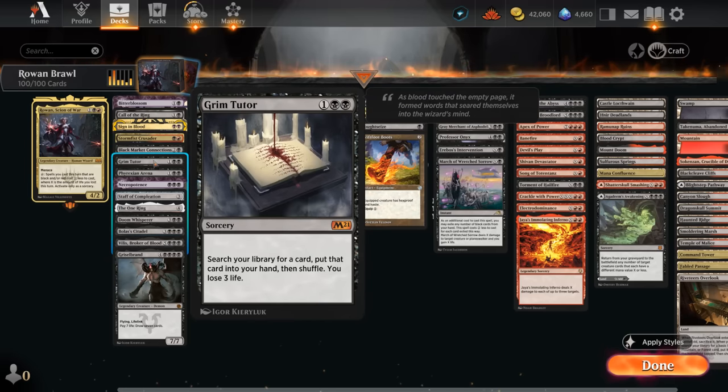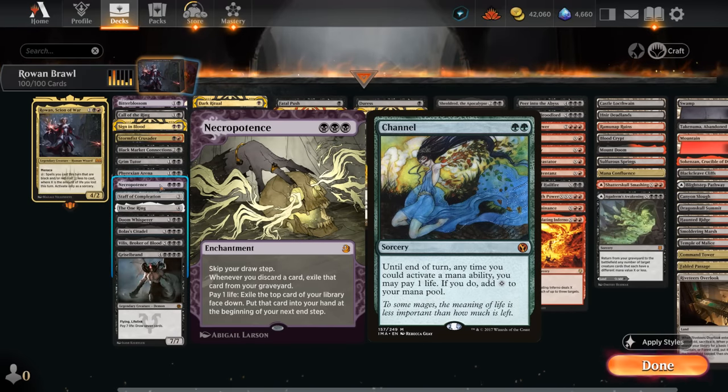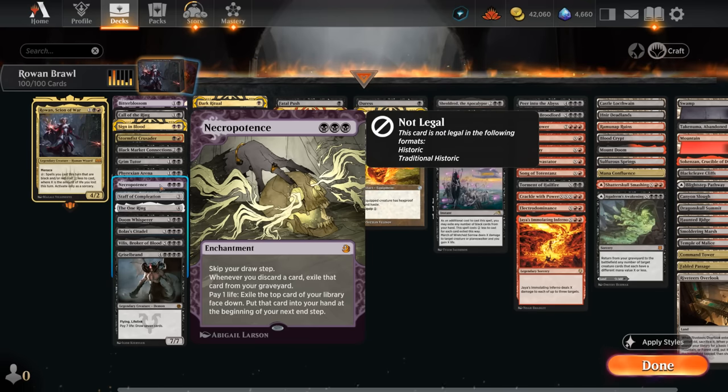Grim Tutor can lose three life to find any card in our deck, potentially finding a finisher after getting a big mana discount. Necropotence, another Enchanting Tales from Wilds of Eldraine, is potentially the most powerful enabler in this deck — we pay one life at will to exile the top card face down and eventually draw it. For players familiar with Magic, Necropotence can be incredibly powerful. Here we turn all our life into extra mana with Rowan, almost like a channel effect, then close out with a burn spell. For example, at 25 life we spend 24 drawing with Necropotence, get a 24 mana discount, and a burn spell can deal 25 damage to one-shot the opponent.